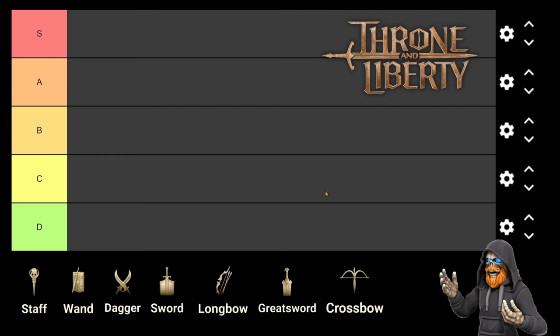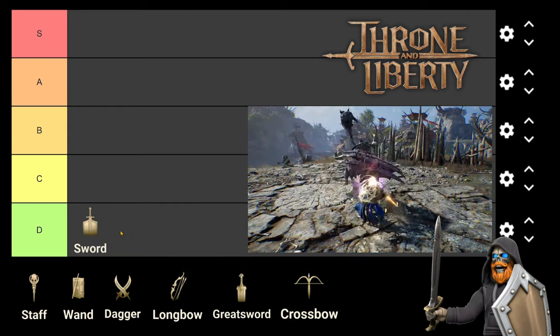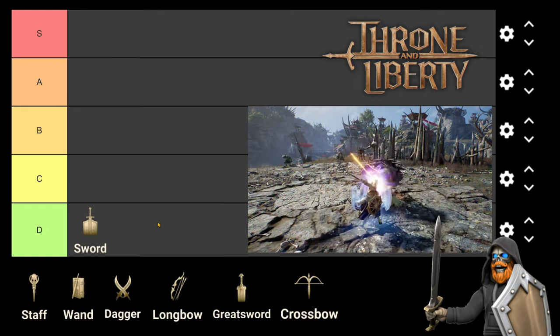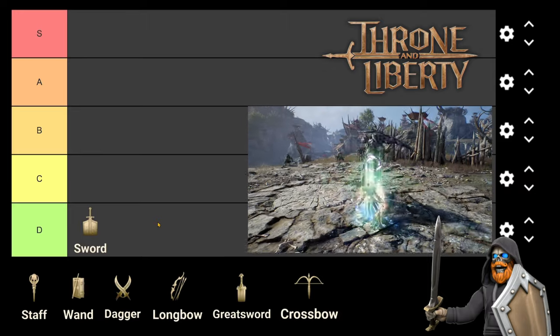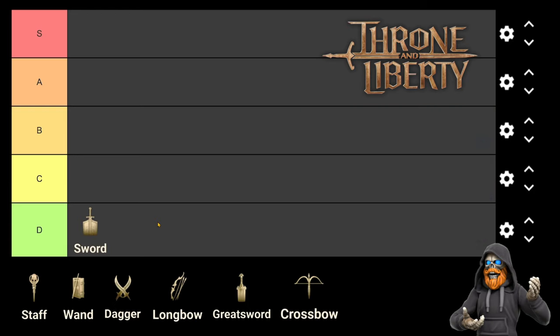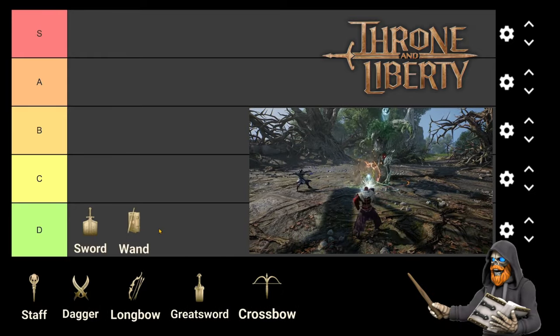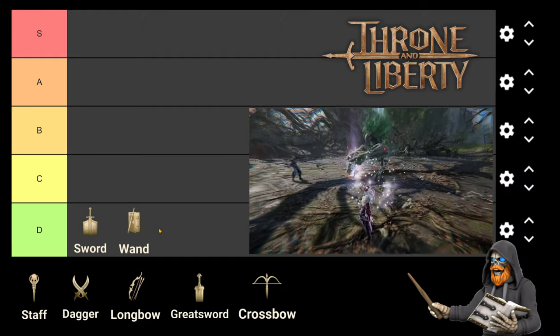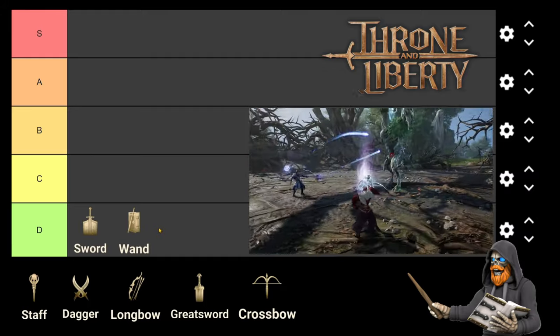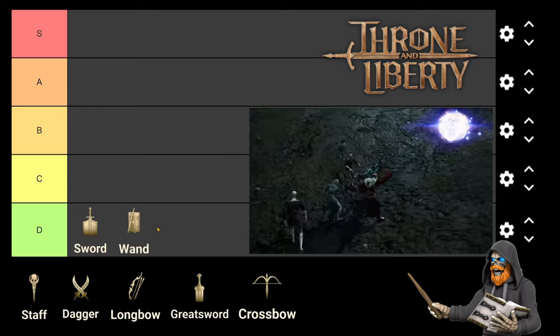Starting off, we have a contribution score of 16.7 with Sword and Shield in D tier. Sword and Shield being the de facto tank weapon makes sense to see it in the bottom tier — the majority of its active and passive skills are more about defense, resource generation, and CC rather than raw damage. Next, with a score of 17.4 is Wand and Tome in D tier. Wand and Tome's debuffs like Curse and Sleep see it contributing slightly more than Sword and Shield, but it falls into the same tier since its active and passive abilities are more about healing, resource regeneration, and support.